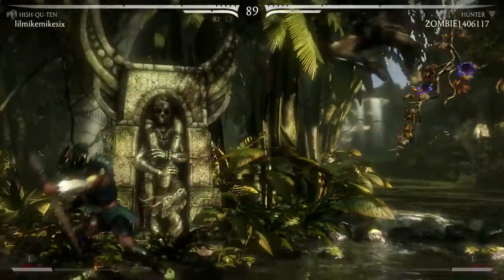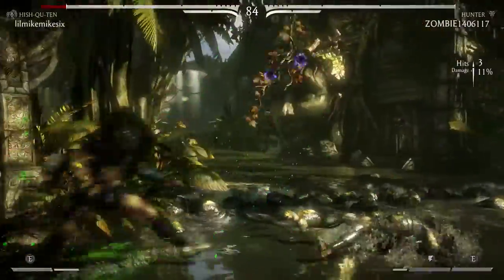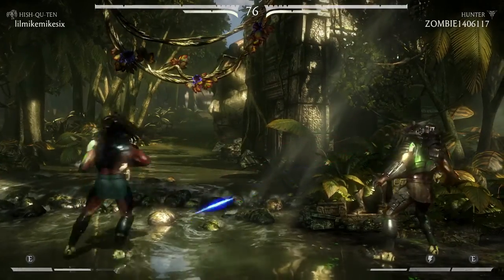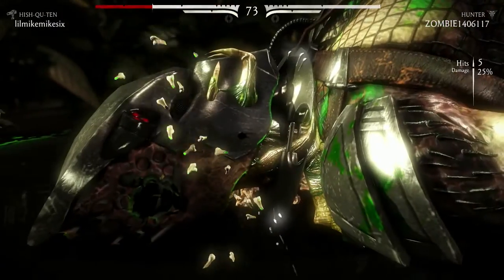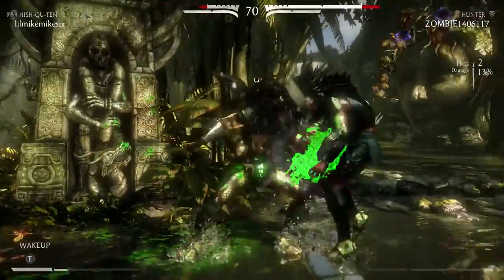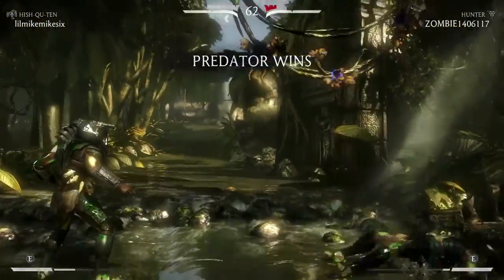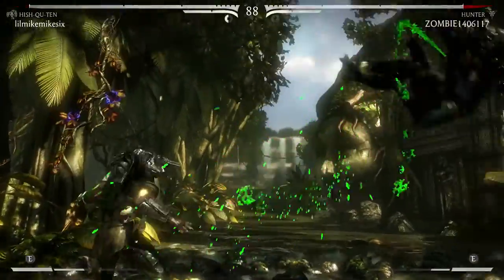Then he has his Hunter variation. I believe the shoulder cannon variation is a range variation, and I think the Hunter variation is a trap variation for setting traps. You can actually hold it for pretty much the whole game, so if you find somebody and want to just keep doing it to them and making them sit there and wait it out, you can do that. The Hunter variation is all about setups — you apply pressure, and then towards the end of a combo, you want to put out another setup to where you can continuously continue your combos.